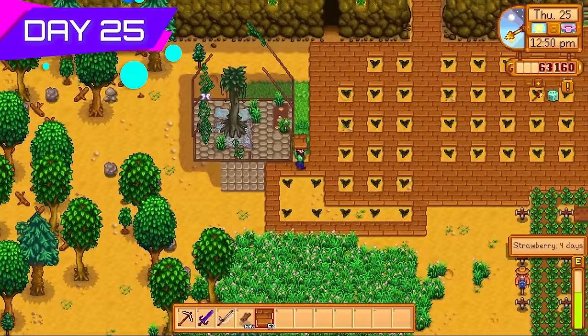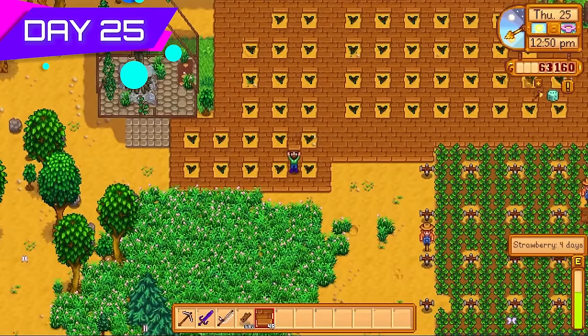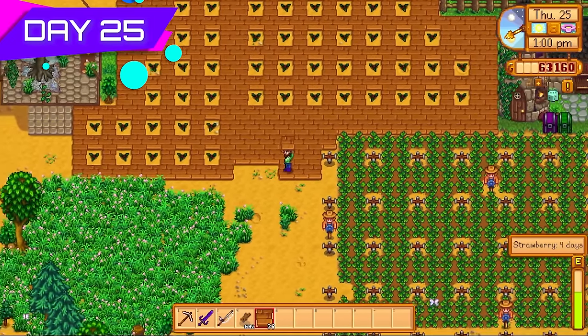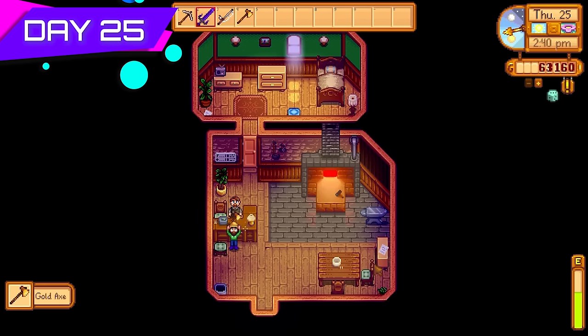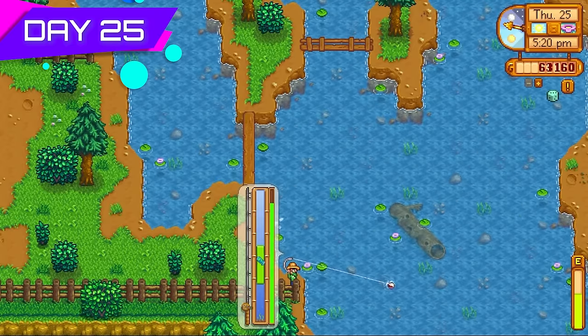Day twenty-five — the last strawberry harvest. I made a path around my fertilized trees so that getting oak resins later on would be super easy, because no debris would spawn around them. Paths are super important especially for the setup I was going for.